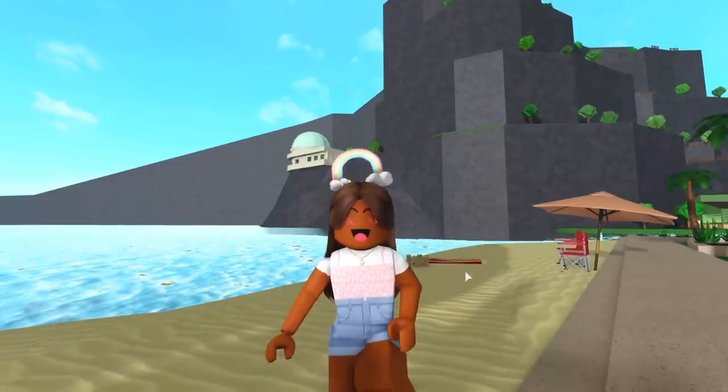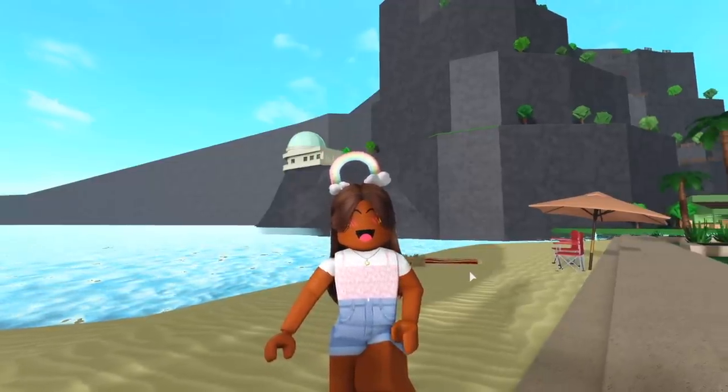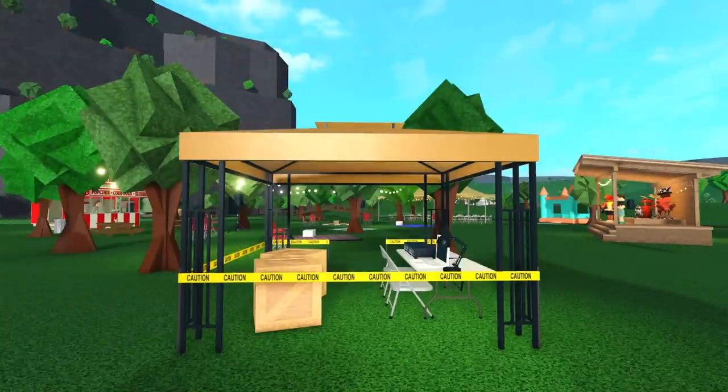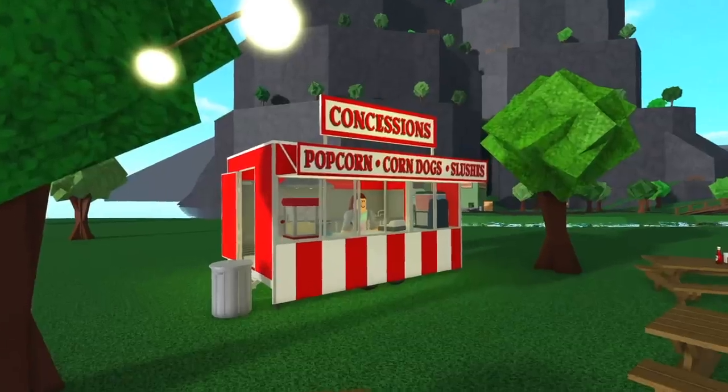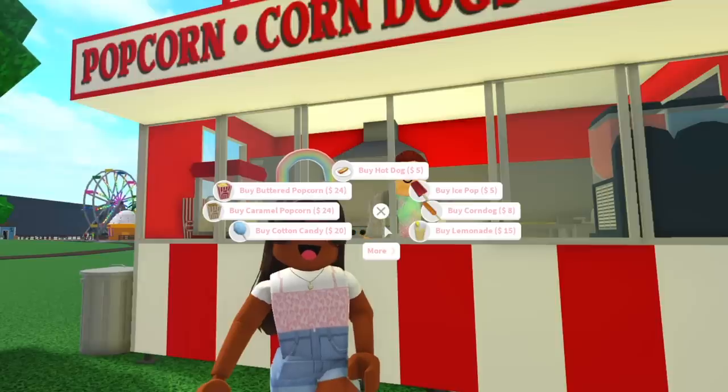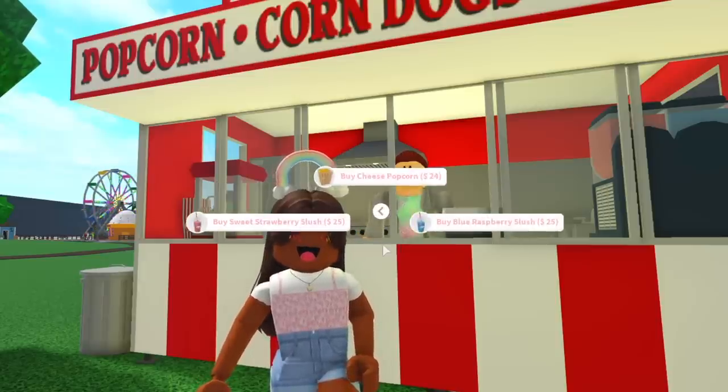That is pretty much it for the beach section. Now let's go check out the summer festival. We've made it to the Summer Festival, so let's take a closer look. We have this really cool concession stand, and here's what you can buy: hot dogs, corn dogs, ice pops, lemonade, cotton candy, caramel, buttered, and cheese popcorn. And you can also get the strawberry or blue raspberry slushies.